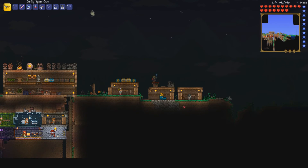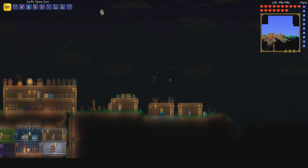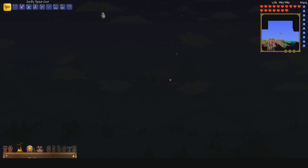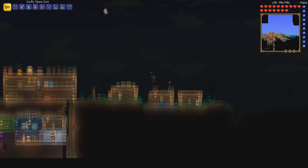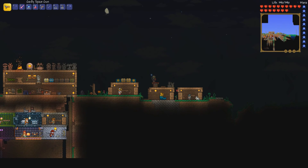Over in the other world I went and found us another shiny red balloon. I combined it with the sandstorm in a bottle, and now we're going to test just how high we can jump. Here we go — one, two, three, and rocket boots. Yeah, that is currently our jump.